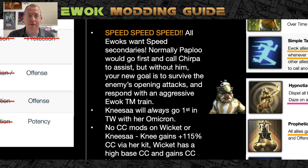Ewoks all want speed secondaries — it doesn't matter what the mod is, you want speed secondaries, lots of them. The idea was that Paploo goes first, calls Chirpa to assist, Chirpa calls the mass swarm attack, everybody gets turn meter, Ewok Elder's basic triggers more turn meter, Wicket goes with his AoE giving everybody 50% more turn meter, Logray does his prophetic visions giving another 20% turn meter — basically a train to steamroll. But with Nisa we don't need to go first anymore — we can absorb an incredible amount of damage, especially with the Nisa Kron where they automatically revive.